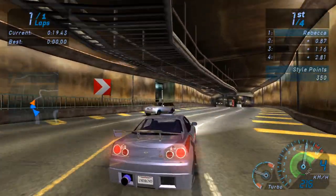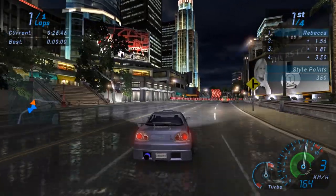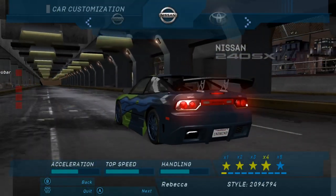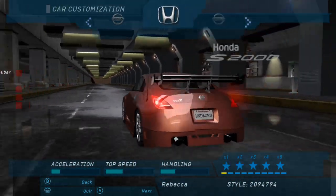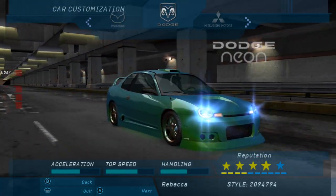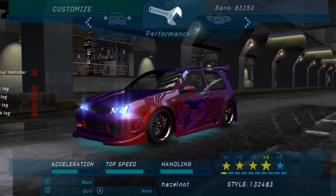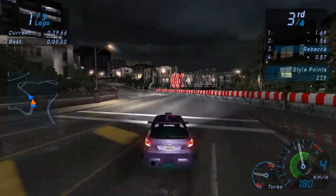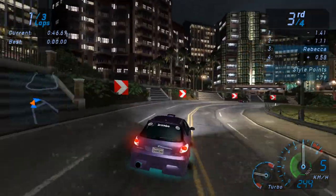Of course, you can't have a Need for Speed game without the cars. Again, a huge departure from previous games in the series — Underground focuses on tuners. Everything from your mom's Honda Civic to your dad's midlife crisis, to drift legends like the Nissan 240SX or the Mazda RX7, and newer sports cars like the Nissan 350Z or Skyline GTR. Besides Japanese imports, a handful of European and American cars make their way in too — the Dodge Neon, Ford Focus, an EU-spec Volkswagen Golf, and even a Peugeot 206 which wasn't sold in North America.